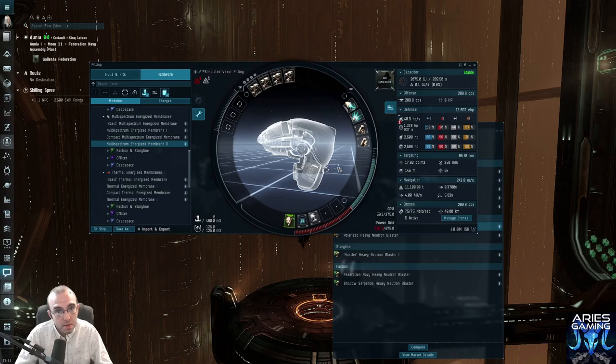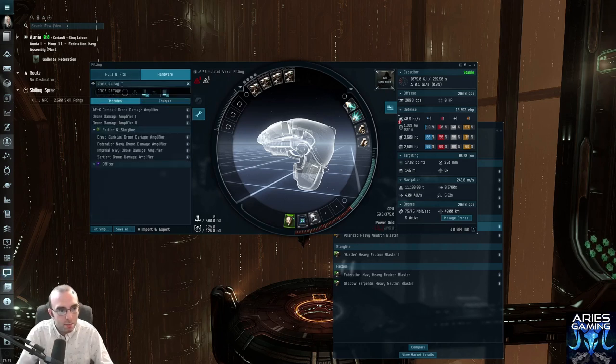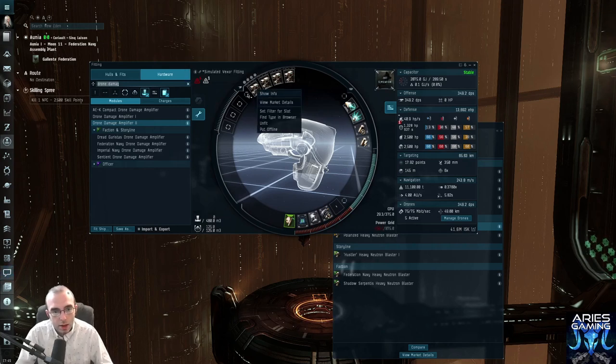Now I've got what I think is a decent enough tank for running level two missions, level three missions, Serpentis narcotics warehouses, any anomaly I want. So I'm going to pop some damage mods in. Since this is a drone boat, we're going to pop a drone damage amplifier into a low slot — tech two because I can. With it off I'm at 290 DPS; with it on I'm at 350. So 60 DPS is definitely a good boost.